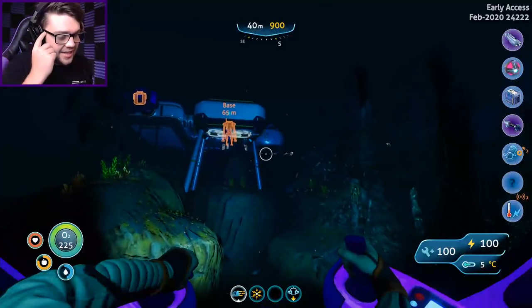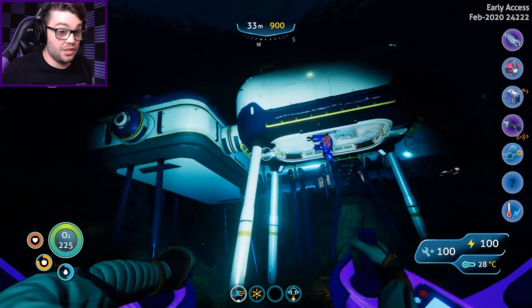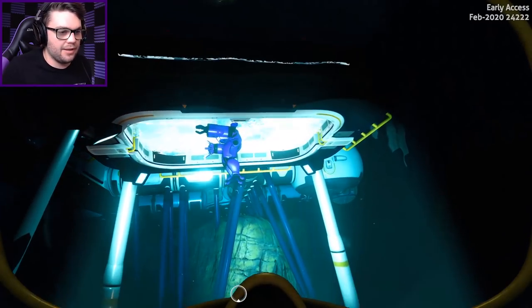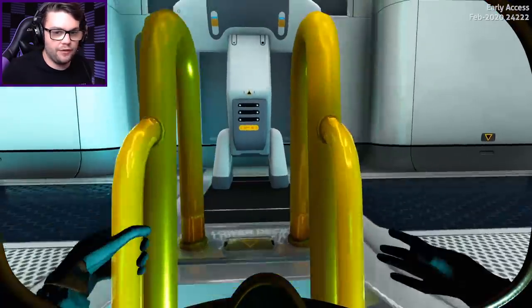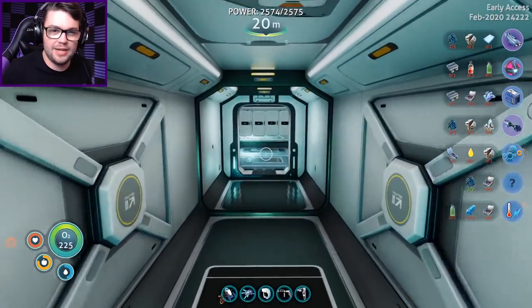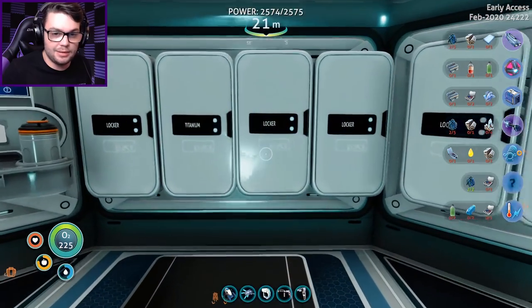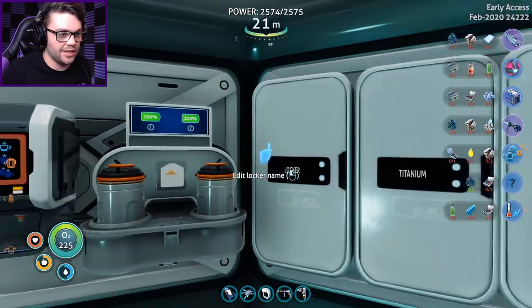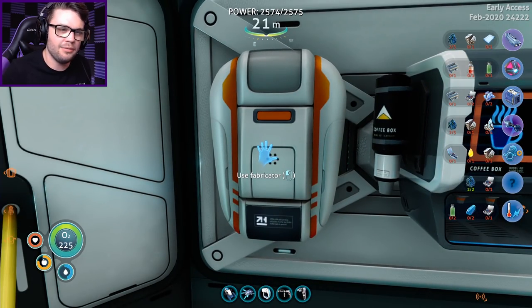I had to head out to the twisty bridges - there's lots of coral over there, which is good because that's what I need to make computer chips. But I'm going to need quite a few. I need it not only for the scanner room, but also for some of the other stuff. Plus, I'm seeing a lot of wiring kits, some lithium, diamonds - lots of diamonds for the drill arm, actually. Kind of makes sense since we've got a driller on the end of it.